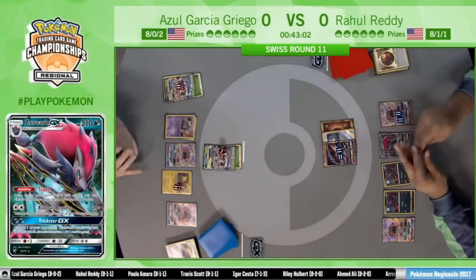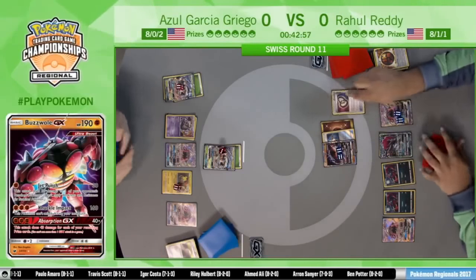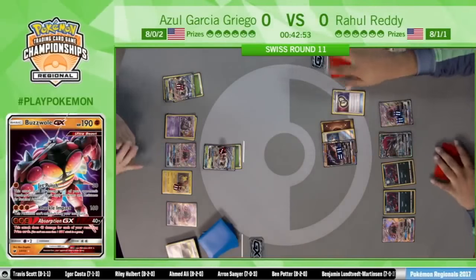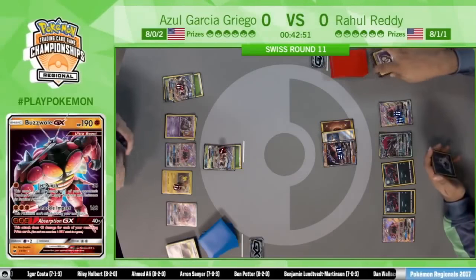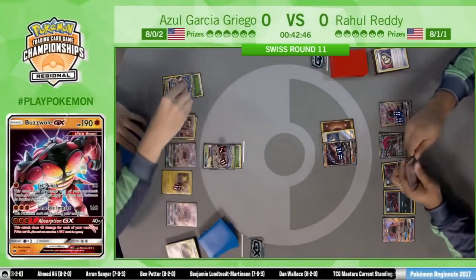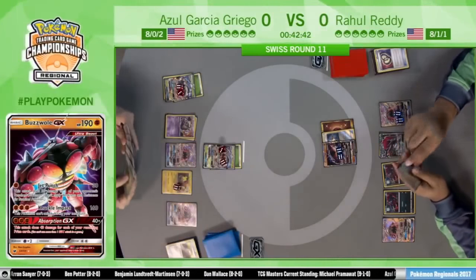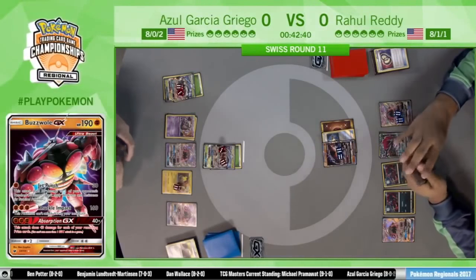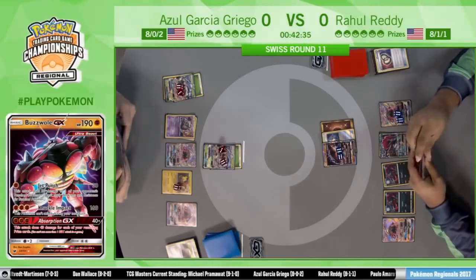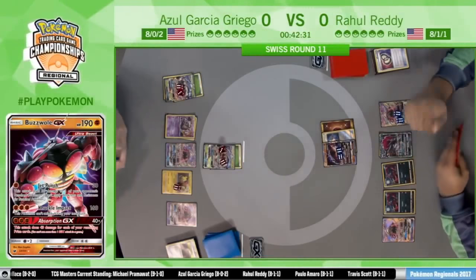The Lycanroc is a huge liability versus Golisopod. Now it's going to be on Azul to see if he can retreat or bring up this Golisopod to do the full First Impression damage. This has actually been a really solid turn for Rahul. He started this turn without much going on, and now he has his first Zoroark up, actively trading, with two Zoroark on the bench. He's definitely in a better position now, though he stumbled early.